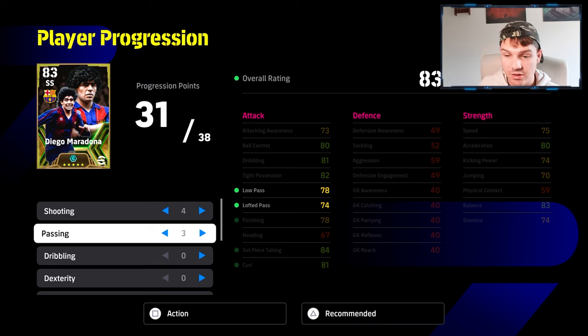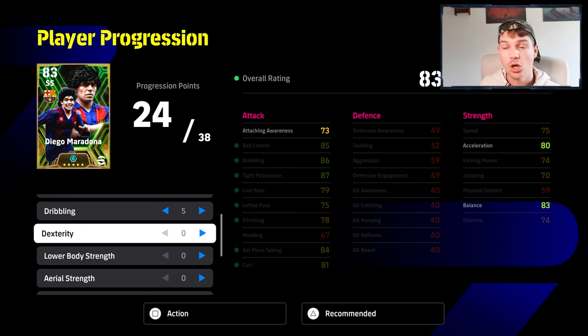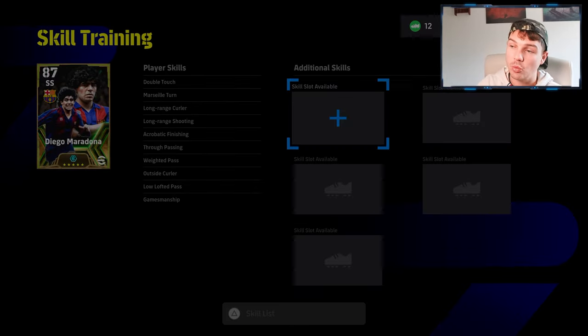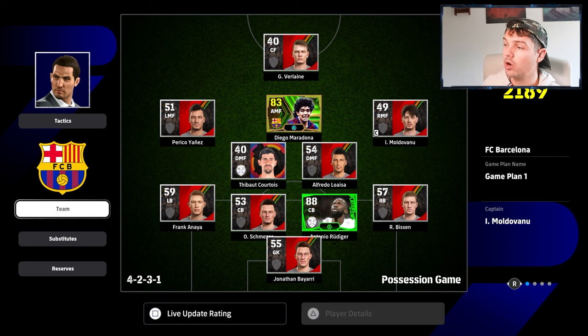Once you level up, go into player progression and allocate progression points to shooting, passing, or dribbling depending on your play style. It's really important to match training to how you play — if you like possession, prioritise passing and tight dribbling. Skills are added on a random or chosen basis using skill items; if the player already has a skill he won't learn it again.